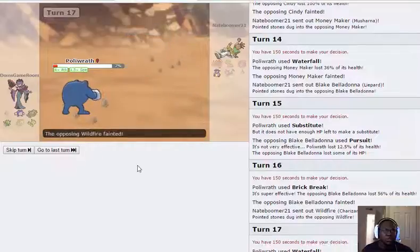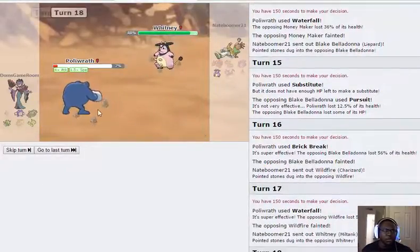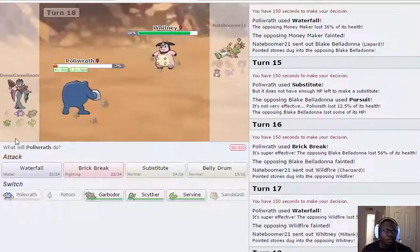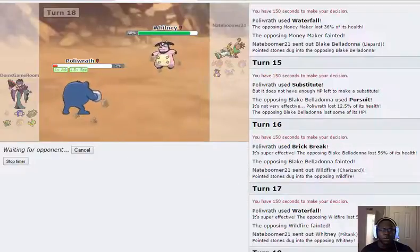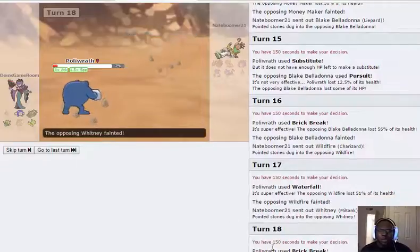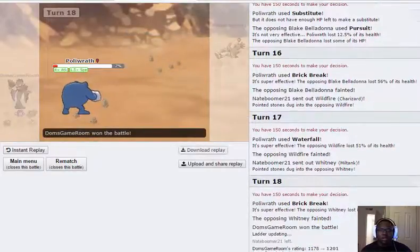He could have been Scarf Zard but I don't see a lot of Scarf Zard here — it's too easy for Polywrath to come in on a fire move if you predict correctly. My Sandslash, Garbodor, or Rotom are good switch-ins to Charizard so you can't really do much, and then I click Brick Break and that's GG. We made it to at least 1200 — right at 1201. Not bad. We had that unfortunate loss but could have prevented it.